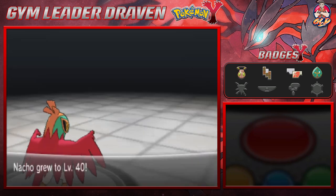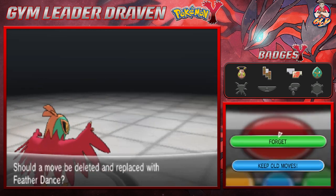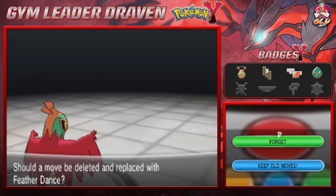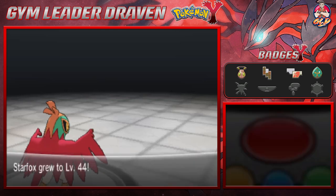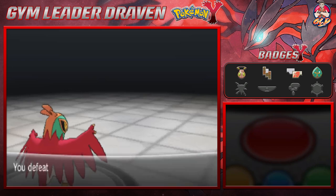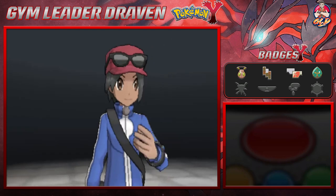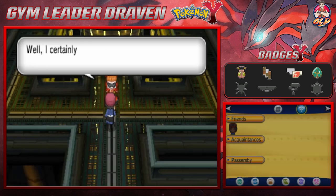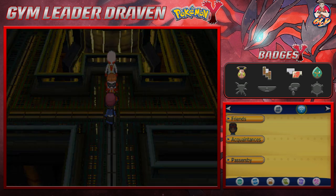Nacho Libre grows to level 40 and wants to learn Feather Dance — we're just gonna keep the same moves, eventually I'll reteach it Swords Dance. Starfox grows to level 44 and Aliana has been defeated! I think we saved everybody right here. Aliana says 'I certainly didn't expect you to be so interesting — I hope we do meet again.'